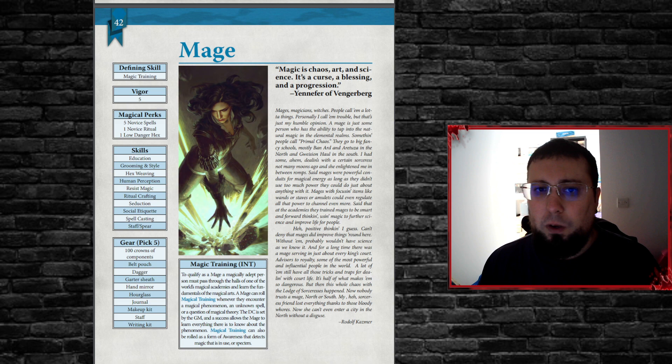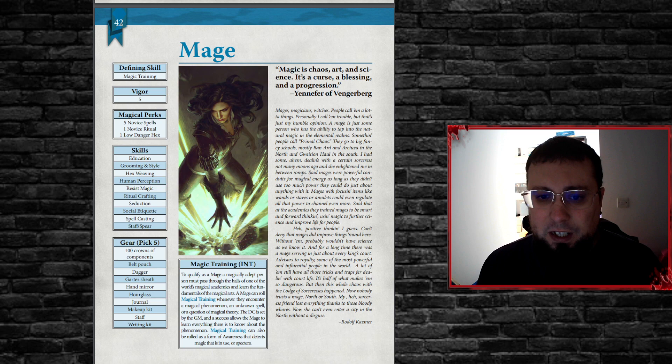The defining skill for the mage is Magic Training. The reason this matters is because when you're spending IP — improvement points, the currency to upgrade everything on your character sheet — magic is expensive. Normally, for every two IP you spend, you get one point in return. So to increase a magic skill from one to two costs four IP. Magic Training cheats its way through this, because with it you spend one IP and get one point back. It's a one-to-one ratio.